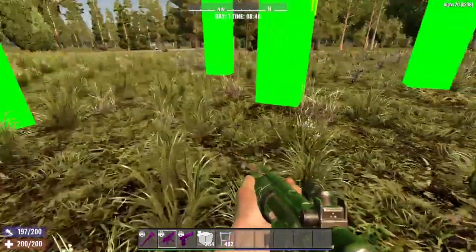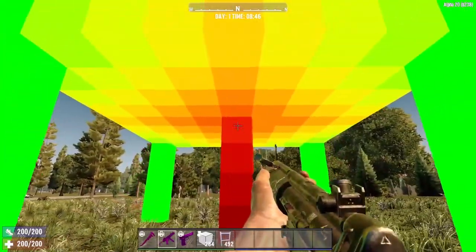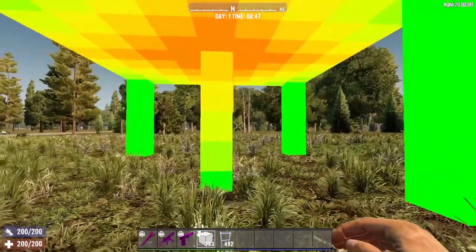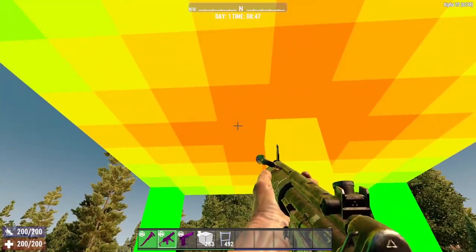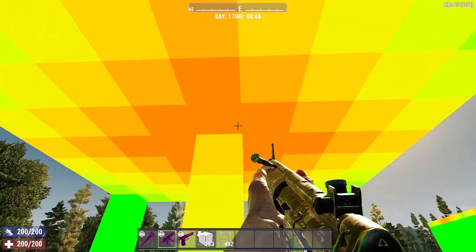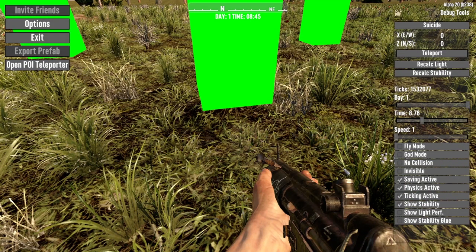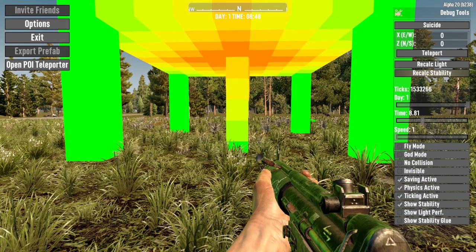You need to be very careful when constructing your builds. If you remove a block from your existing structure, it will alter the structural stability even if you replace that block. For those experiencing strange collapses while building, this could be the reason why. Now that you know what's going on, hopefully you can take steps to avoid it. If you have access to the debug menu, I'd highly recommend turning on the show stability option and clicking the recalc stability button — it can potentially save you a lot of headaches.